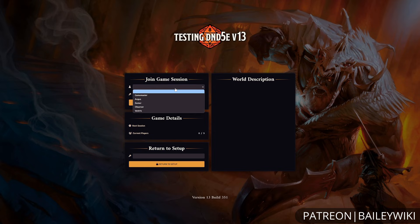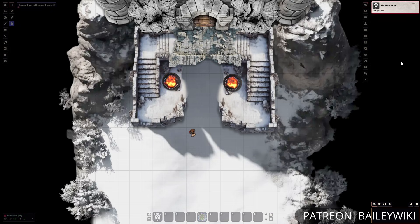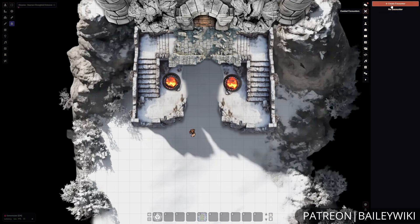To hop into a game, you simply return to that game world section and launch your world. In your world, we'll take a quick tour of the UI. On the right is what we call our directories. We start off with our chat directory where you can see messages sent from you or your players, as well as any important things with combat.